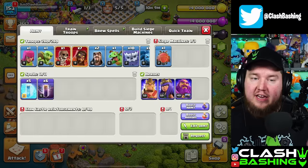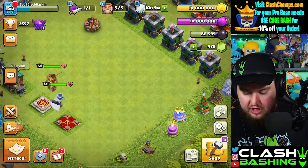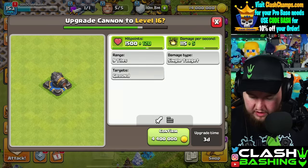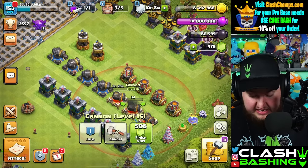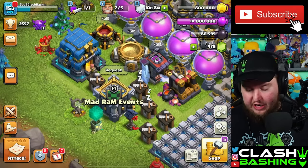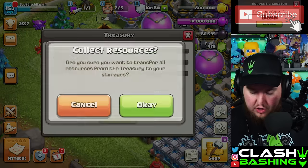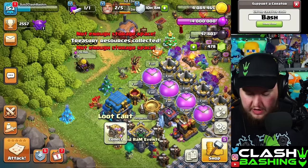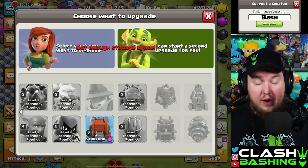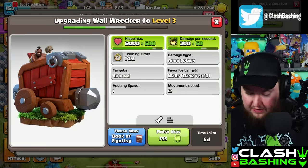We're using the yeti super witch bats — that's our attack strategy. But before we do that, let's get some things upgrading. We've got some cannons that are only level 15, so let's get those up. Then we can come over to our clan castle, grab our loot out of our treasury. We have some elixir but we're kind of stuck with no upgrades — wait, we got a wall wrecker upgrade, let's throw that down.